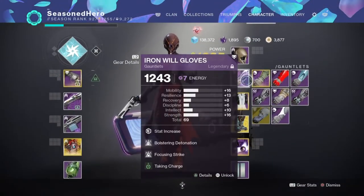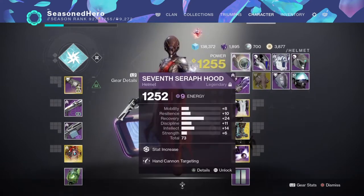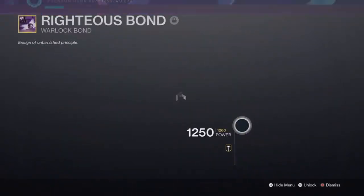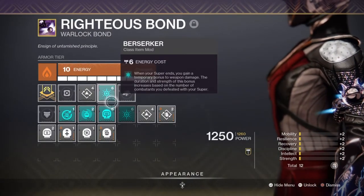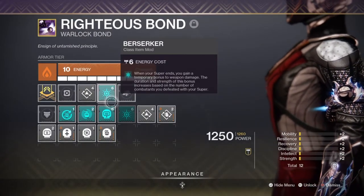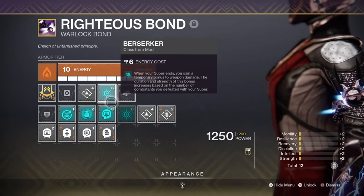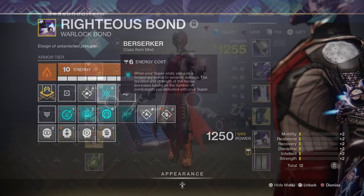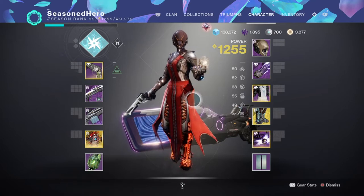Armor will need to be able to support the Charged with Light mods, and ideally the High Energy Fire mod when you don't have any other damage buffs coming from anywhere else. You're also going to need some slots available to slot in hand cannon mods to increase accuracy and aim. Most importantly, you will need a 6-slot class armor piece to place the Berserker mod in. Your Geo Mags do not need a specific affinity unless you have a specific mod you'd like to slot in.